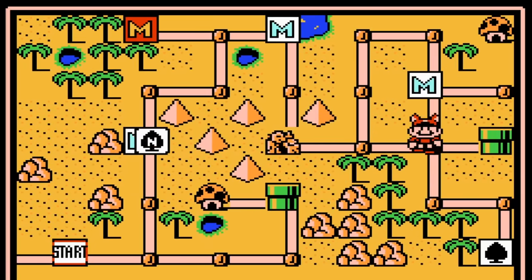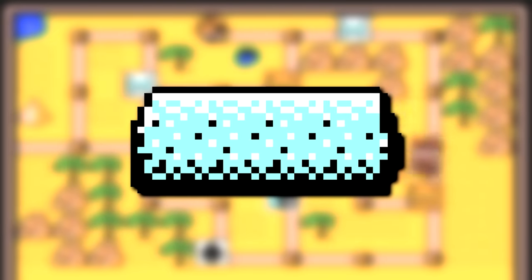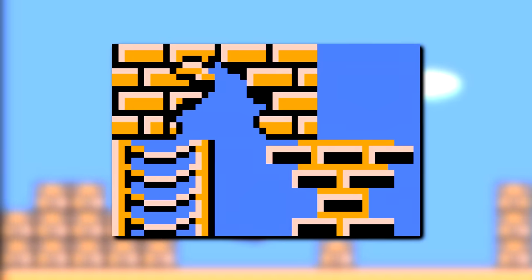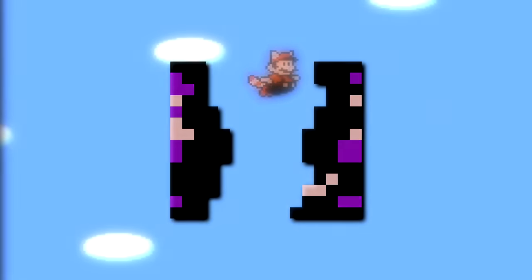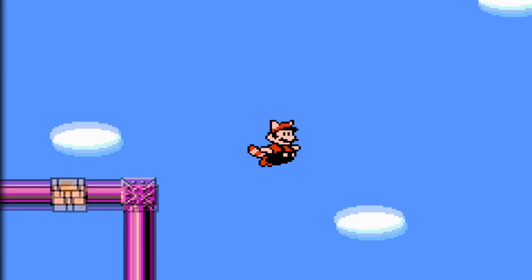Moving along, now meant for the desert-themed levels, unused we have these tiles, this floating platform thing, a tile that looks to be part of a pillar, this sandstone block, a tile that appears to be some chains, and this tile set which appears to contain various things such as a ladder, some broken wall, some shiny goop, and what looks like some purple pipe pieces. Apart from this tile set, there's also a purple pipe connector which is breakable, resulting in an otherwise unused graphic. Apparently all of these breakable purple blocks were just replaced with standard brick blocks in the desert levels.